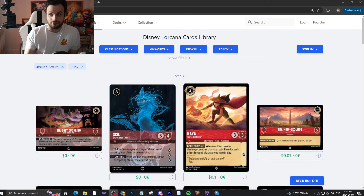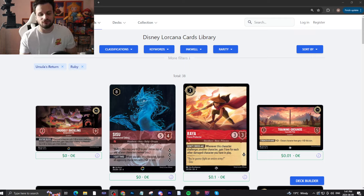Hey YouTube, welcome back to Super Larcana World — your one-stop shop for Lorcana. We're at the final color, the final ink of Ursula's Return. We're reviewing Ruby today. Let's get right into the video. Let me know what your favorite Ruby card is, and at the end of this video let me know what your favorite ink is in the set and why. Please like and subscribe.